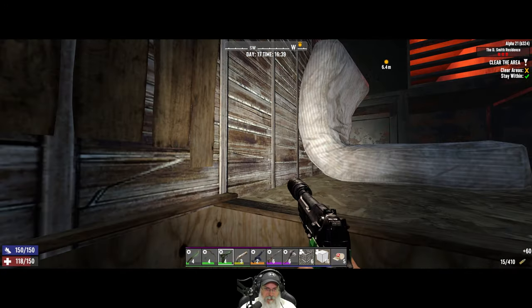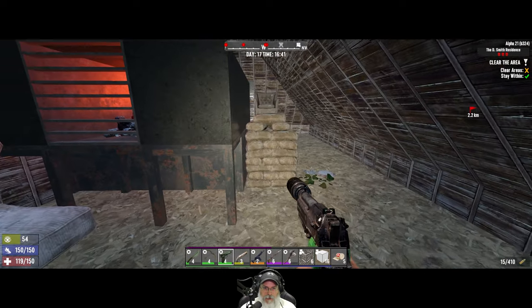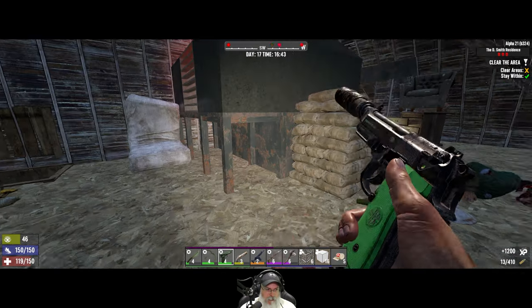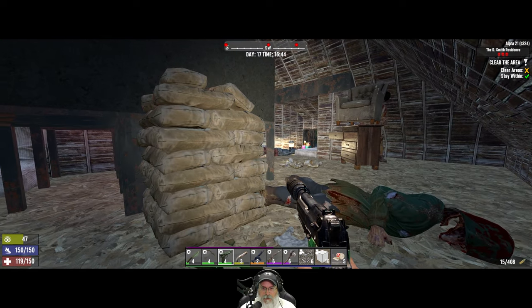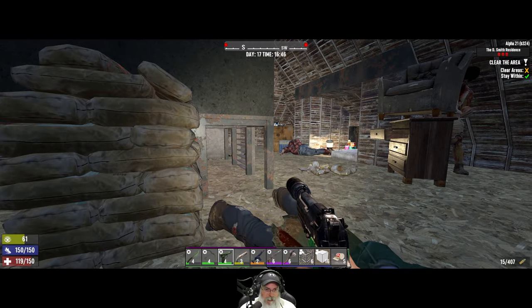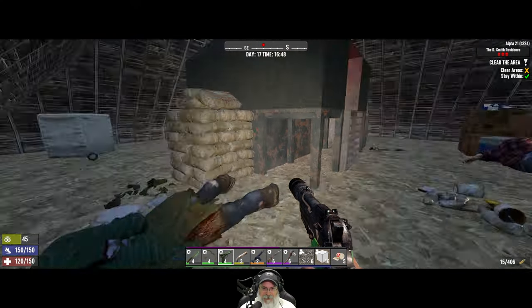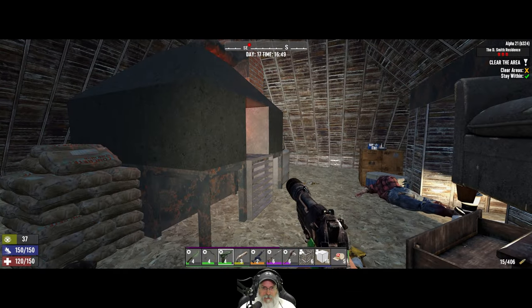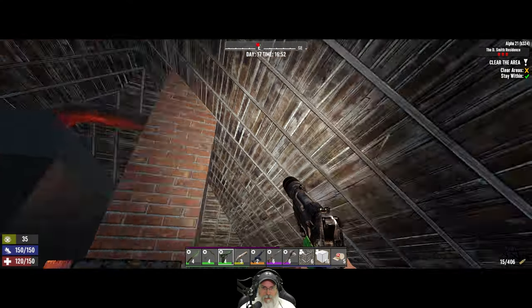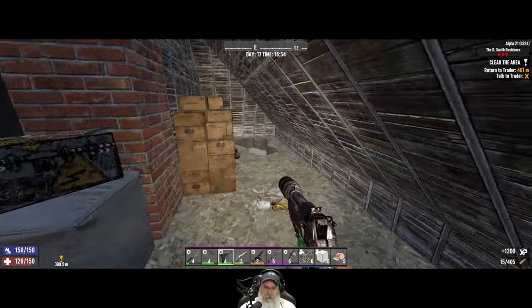Up to the attic we go. There are four red dots. He's dispatched. He's dispatched. He's feral. The deed is done — let's put our luckies on.